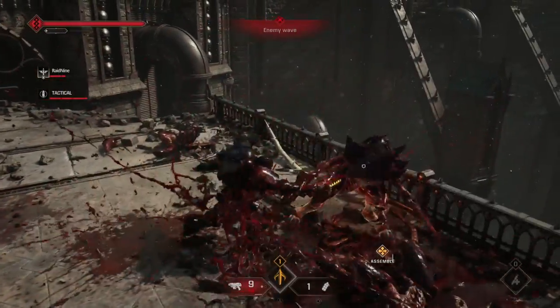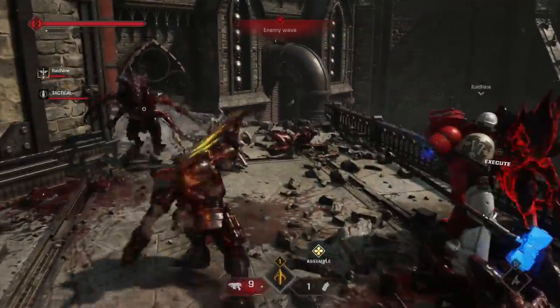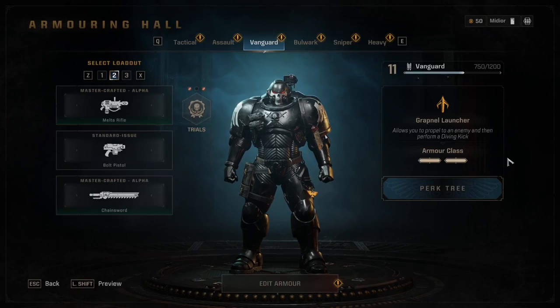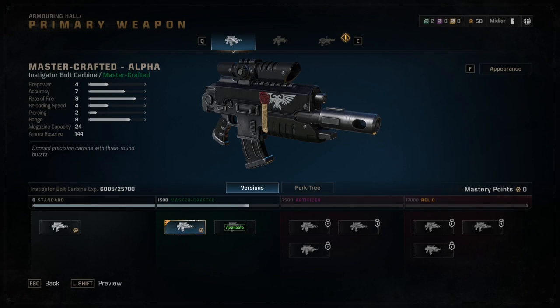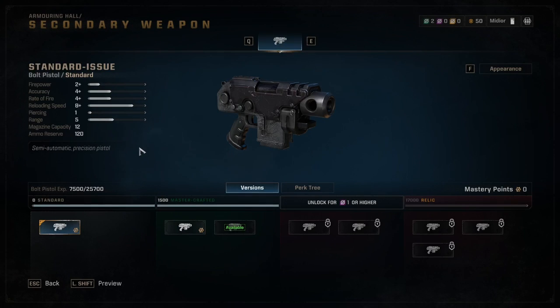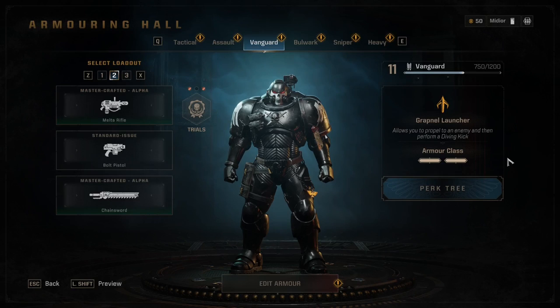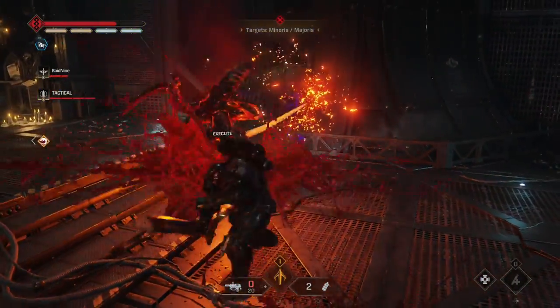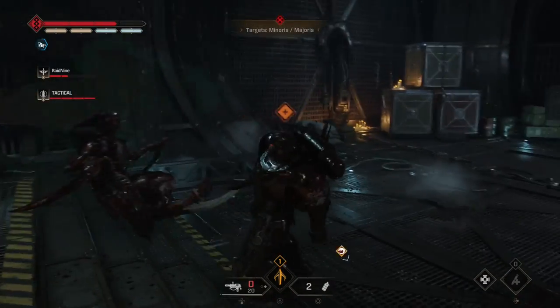And we're at our number one pick — the class that I will be maining into the end game unless already chosen by another teammate, in which case I'll go Heavy or Sniper. Without further ado, number one: Vanguard. The Vanguard comes with three choices for primary: the Instigator Bolt Carbine, the Oculus Bolt Carbine, and the Melta Rifle. Only one option for secondary with the Bolt Pistol, and two melee options with the Combat Knife and Chainsword, while sporting two armor slots. I typically take the Melta Rifle, Bolt Pistol, and Chainsword, sometimes opting for the Instigator Bolt Carbine for long-range skirmishes. The ability for the Vanguard is the Grapnel Launcher — basically a grapple hook that you shoot at an enemy to launch yourself to them and perform a dive kick or finisher.